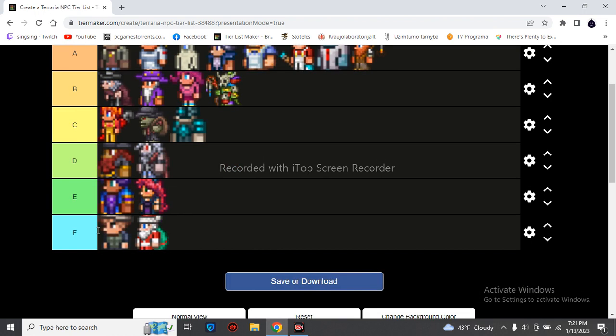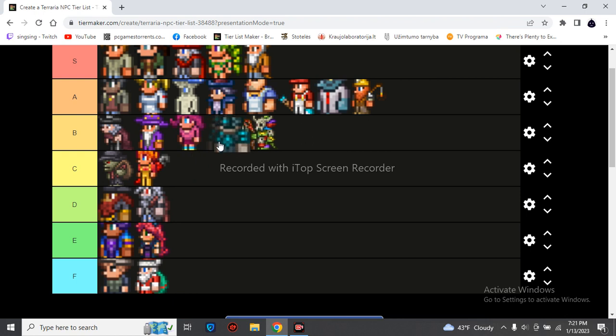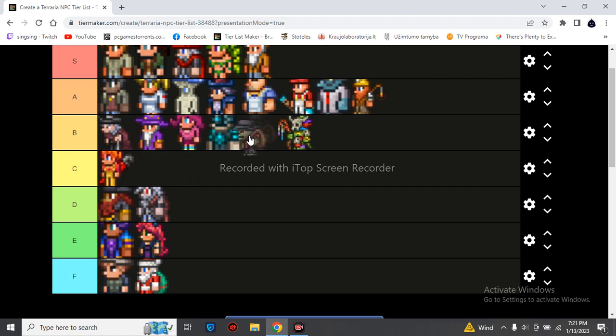Looking at the Witch Doctor, the Ghost, the mountain child — I think the Wizard needs a move up. I'm gonna move him a little higher on the tier list.